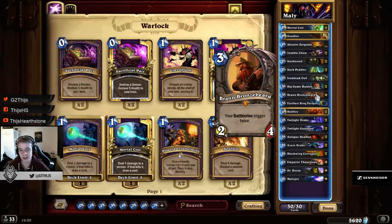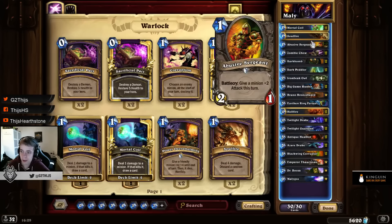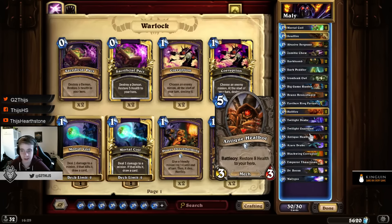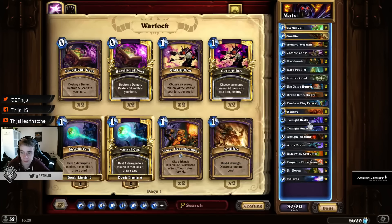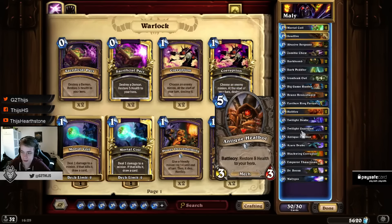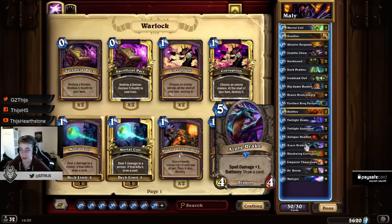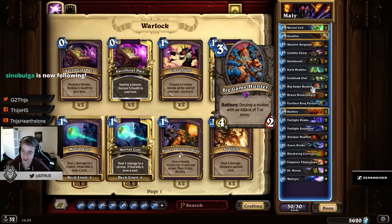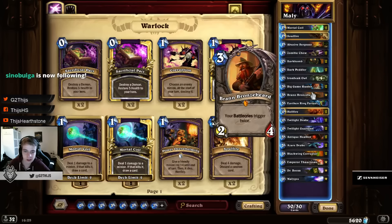Another card that is really good in this deck is Brann Bronzebeard. You can use it in a lot of different ways: with Abusive to buff for 4, with Healbot to heal 6, or at turn 8 to heal 16 and go back to almost full life. You can also use it with Twilight Drake to get double health — so a 4-7 becomes a 4-13 — and with Blackwing Corruptor to deal 6 damage or Ezra Drake to draw 2 cards. The benefit from Brann is really good in this deck.